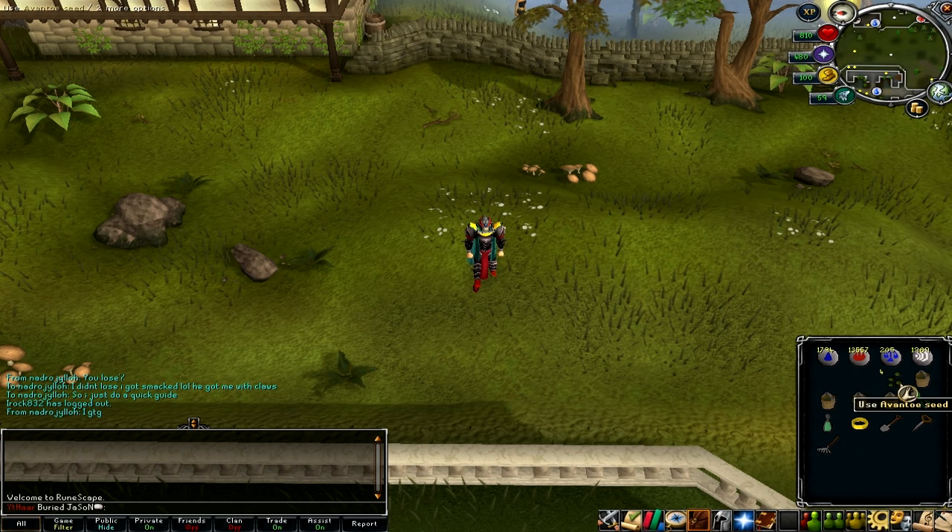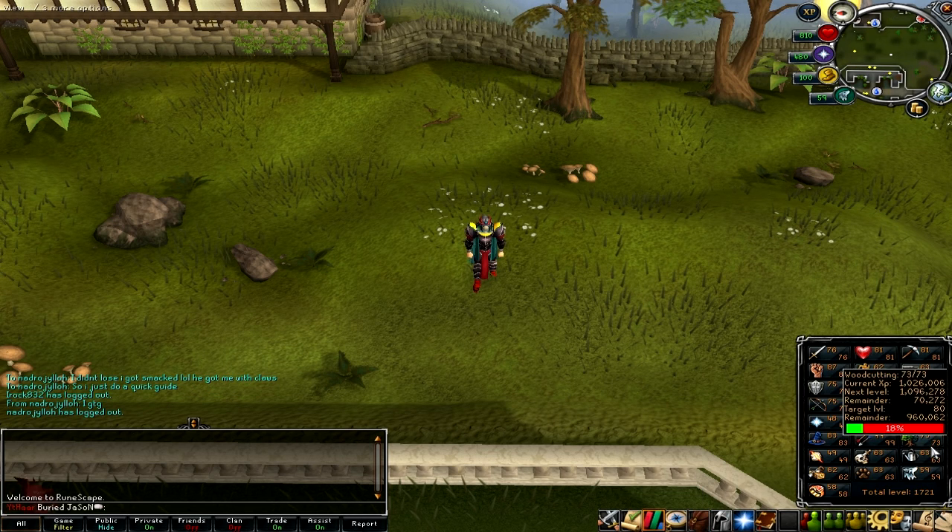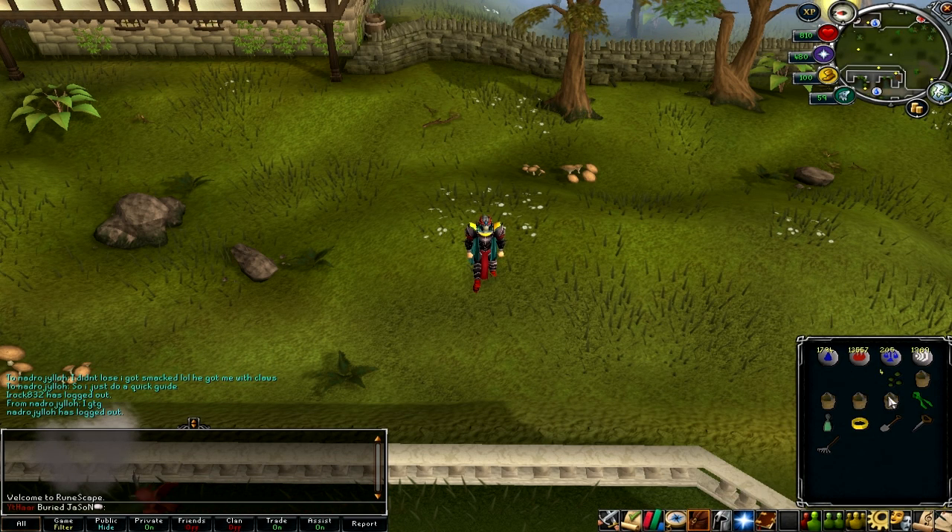So what you're going to want to do first off is you want to buy some seeds. It depends on your farming level. Mine happens to be 63 and right now the best for me is to do Avanto seeds. You're also going to want to buy some super compost. I don't know how much it is in the GE right now, but definitely want to get yourself some of that.